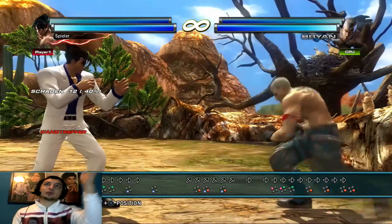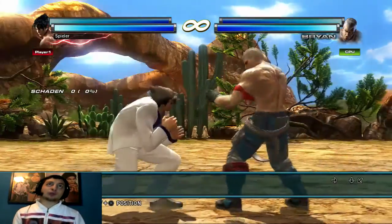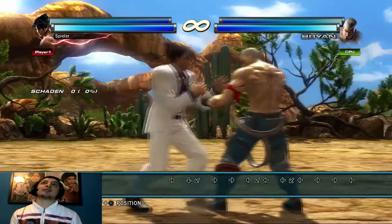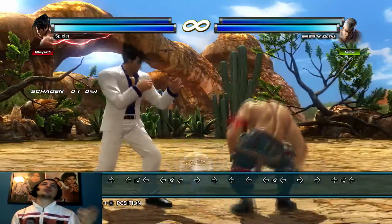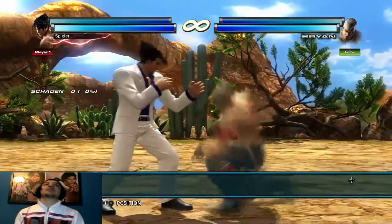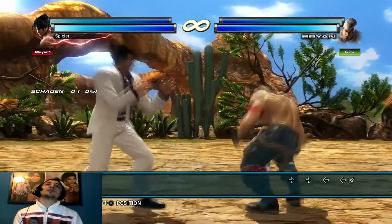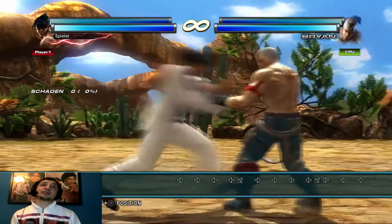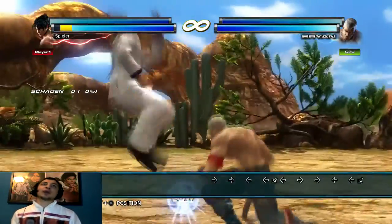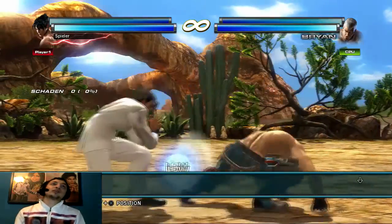Seht ihr – 70 Schaden, nur weil er was riskiert hat was sich leicht blocken ließ. Sogar mit Wall, das heißt ich hätte noch weitermachen können. Wie gesagt: wenn ihr nach vorne und unten geht, schützt nicht hinten, und hinten und unten eigentlich auch nicht – vor allem wenn ihr nach hinten geht und dann nach unten drückt. Ich kann euch locker 200 Fights zeigen wo ich Downback halte und der Gegner mich trotzdem trifft, wegen des Backdash.